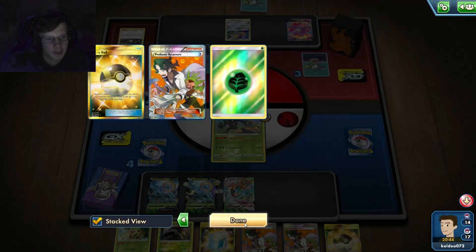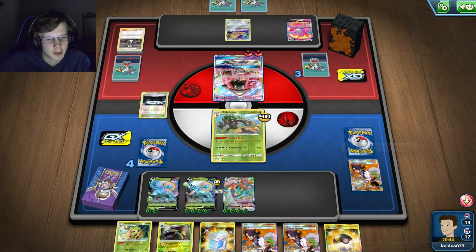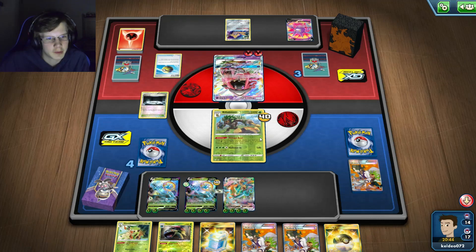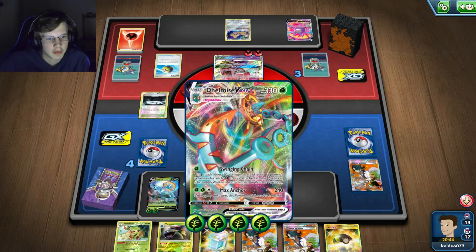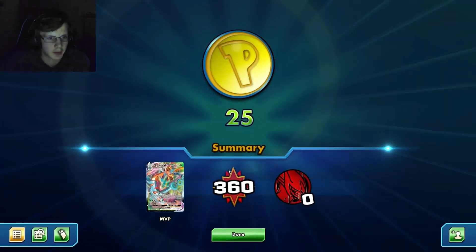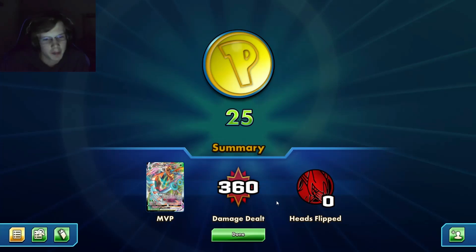I don't have enough energy - great. I should have seen that coming. All I need is one more Float. I have 14 cards left - he's still in top deck mode. He's got a Quick Ball but that's not gonna help him. He'll find a Blacephalon but I should get this Float or Scramble Switch, retreat to this guy, and then hit him on the bench. That should be GG. He can keep stalling all he wants. There we go - all right, the N is so good man.